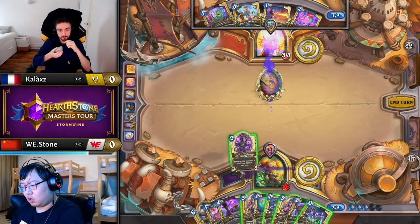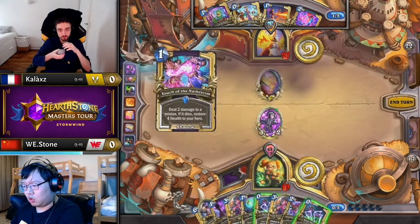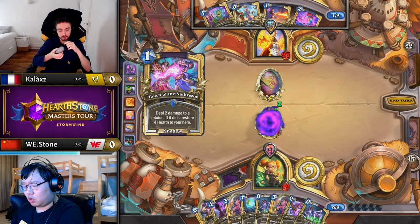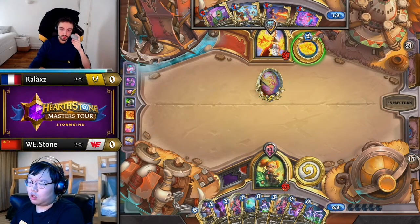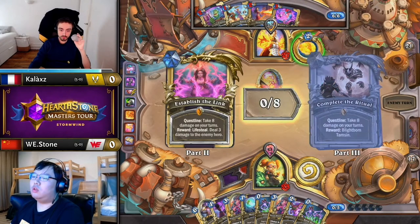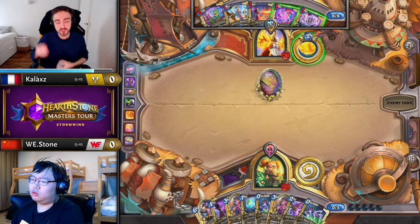He has Fireball played, so it's actually just the Brain Freeze. The Brain Freeze is the really tough one to get out of the way. And we see Stone completely following the game plan of keeping his board empty, forcing Kallax to use one of his precious Frost Spells on his own minions to progress the quest.